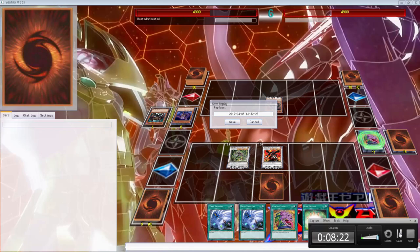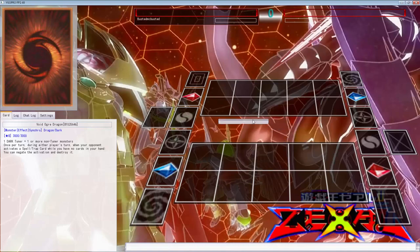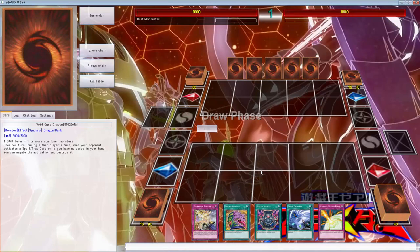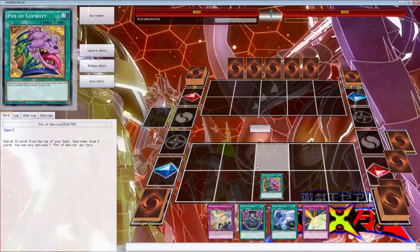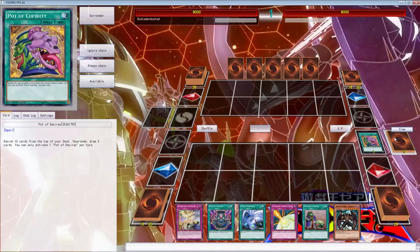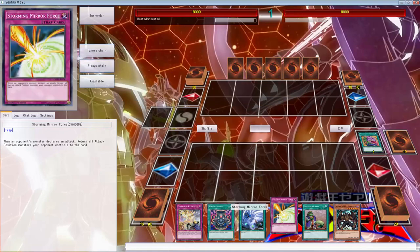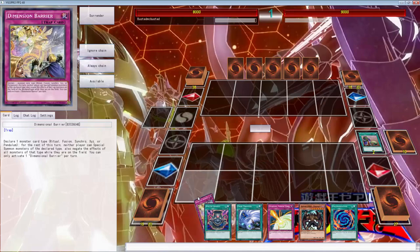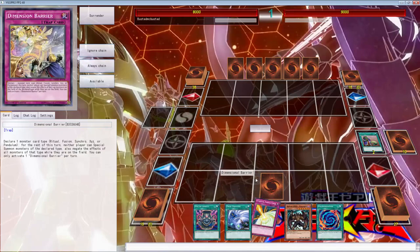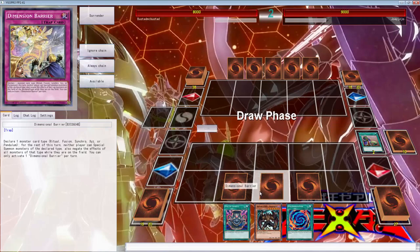Here we go against Joey Jojo. We went rock paper scissors — going scissors again — and we won! Hopefully we open up a good hand. It's an okay hand. Hopefully we don't banish two Mallies and we'll be alright. We drew a Mally — we literally only have one Vion left in our deck and most of our draw cards are pretty much banished. D Draw — nope, probably the worst draw. This is going to end up bad, but we do have Twin Twister, Storming Mirror Force, and Dimensional Barrier — three powerful cards that can keep us in the game.